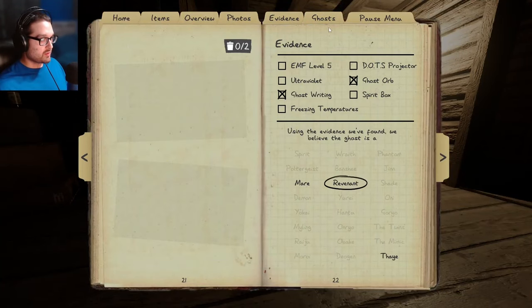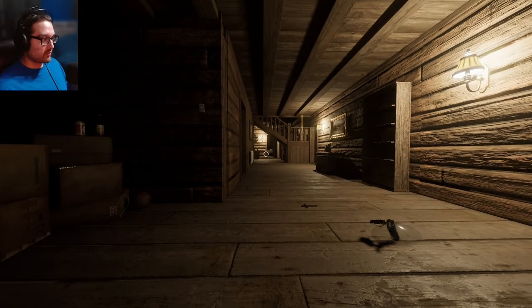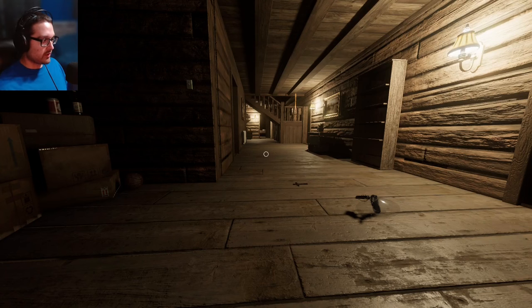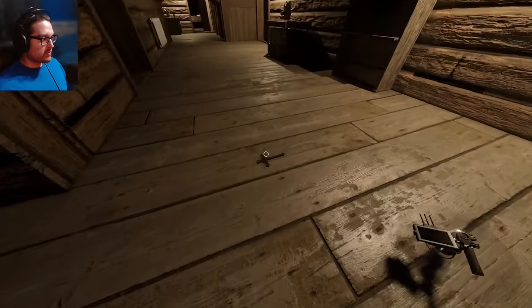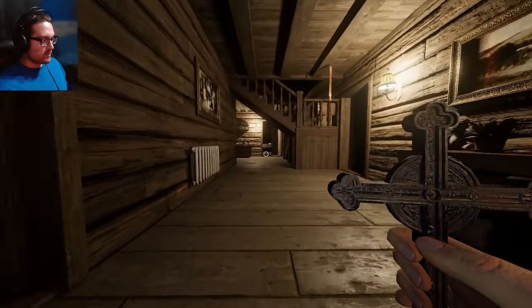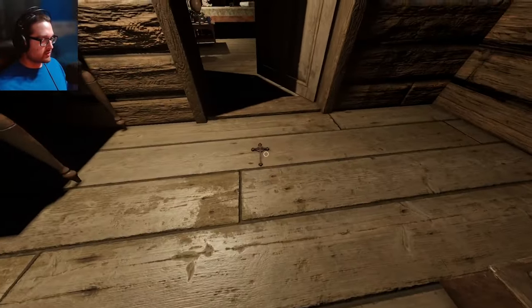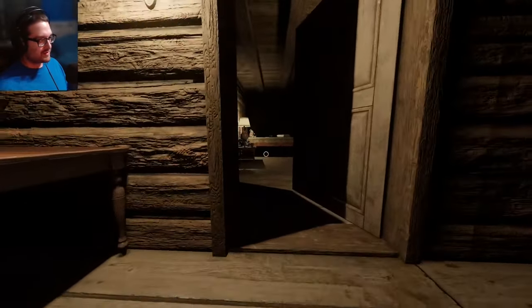Just because I'm curious: spirit box, UV, and freezing — plus the ghost orbs as the extra. I need to start remembering those. I think I'll remember spirit box and UV, but I need to remember freezing and of course the ghost orbs. The only thing we need now is the crucifix, so I might try and get more photos depending on what this ghost is. I'm going to put this way out here — this is bad, I need a smudge. Let me go get a smudge.